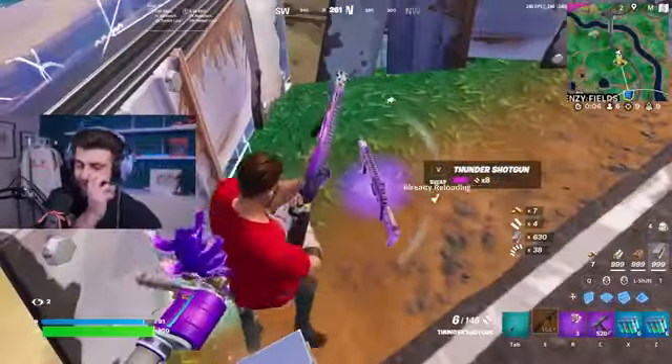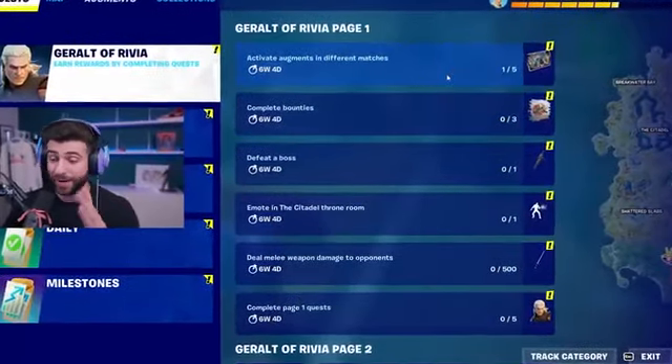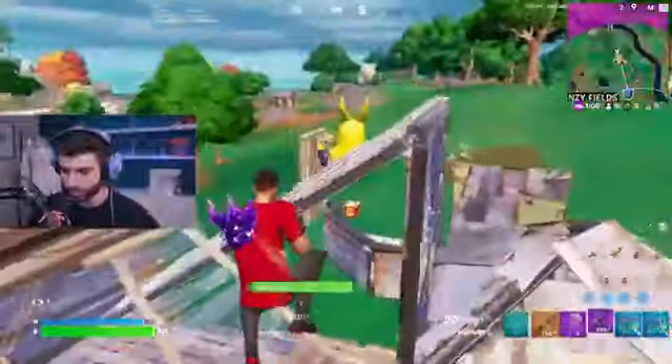By the way, if you're wondering how to unlock the Witcher: complete three bounties, activate five augments in different matches, defeat a boss, emote in the Citadel throne room, and deal 500 melee weapon damage to opponents. That's really not a lot.